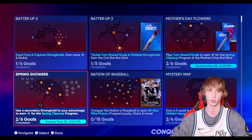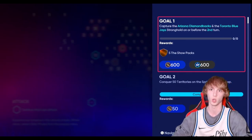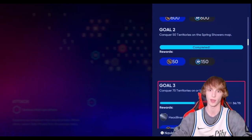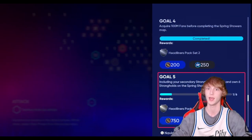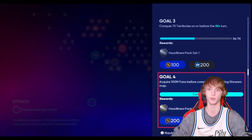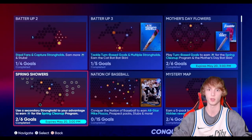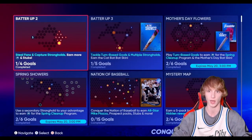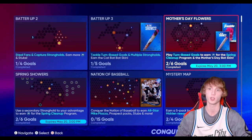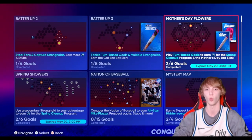There are also missions that can get you free packs. Like, capture the Arizona and Toronto Blue Jays stronghold — that's five packs right there. A Headliners pack for capturing 75 territories on or before the fifth turn. And a free Headliner for acquiring 100 million fans — you don't even have to play any games. Take a look at all these missions and Conquest maps because you may be missing out on free packs, especially ones that expire — this one expires May 20th.